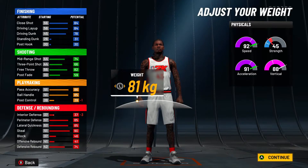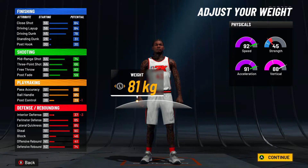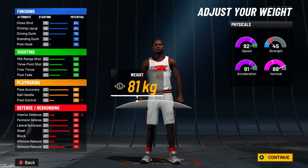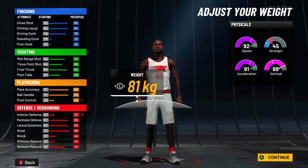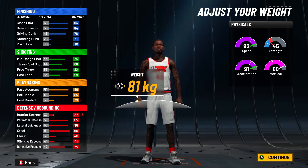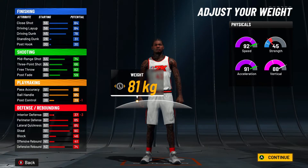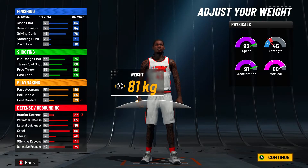For weight, drop it down to 81 kg, which gives you 92 speed, 91 acceleration, and 88 vertical. Now do the math: you add plus 4 at 99 rep, plus 4 from Gym Rat — that's plus 8. Add that to the 92 speed and you get 99 speed. Same thing with acceleration — 99 acceleration. Add it to your vertical and you're getting a 96 vertical. So 99 speed, 99 acceleration, 96 vertical — you're going to be unstoppable.